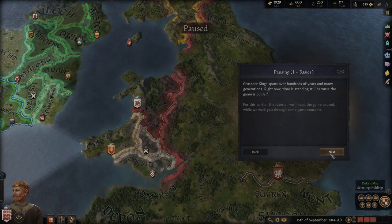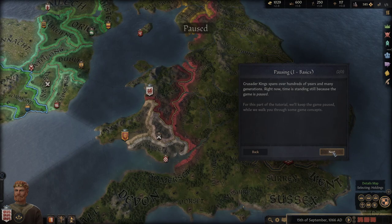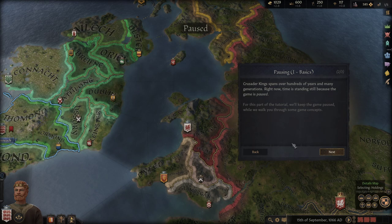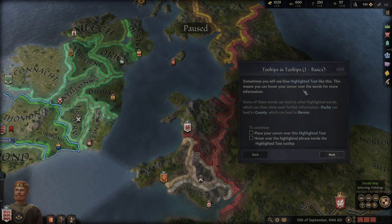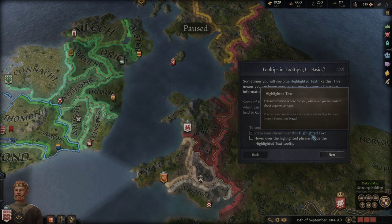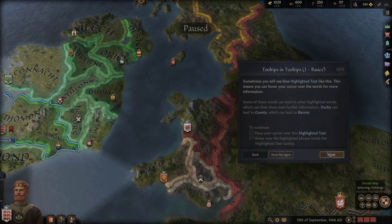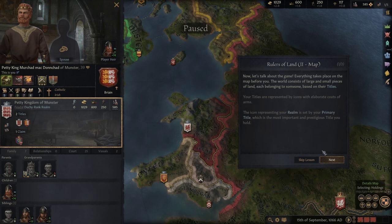You usually want to play paused when figuring everything out. Crusader Kings spans hundreds of years and many generations. Right now time is standing still because the game is paused for the tutorial. The tutorial uses blue highlighted text — you hover over it to continue. It seems very thorough and well thought-out.